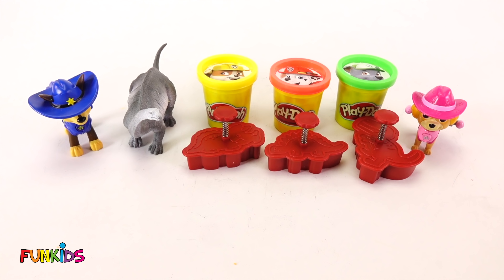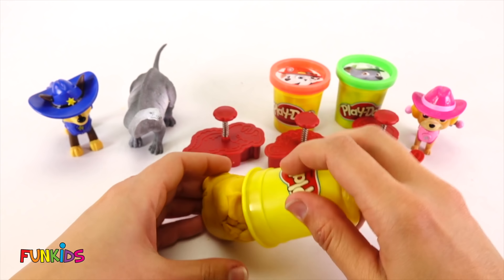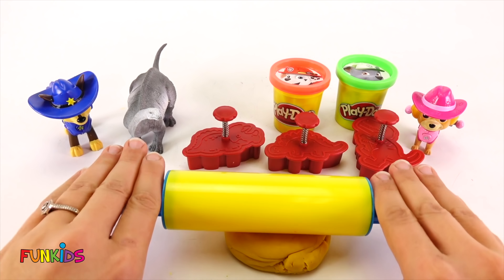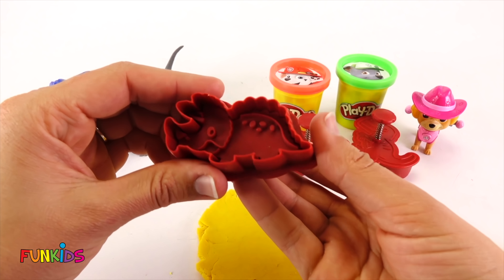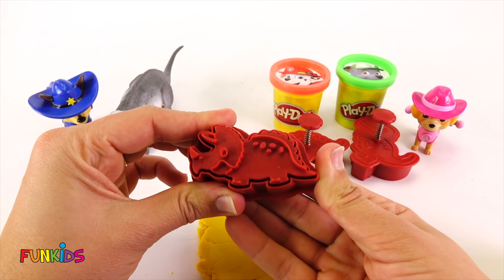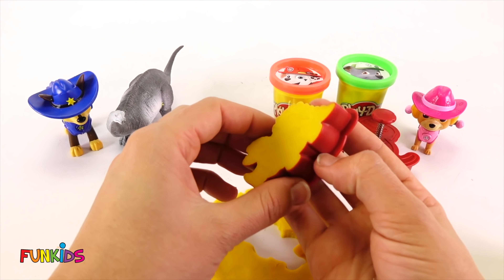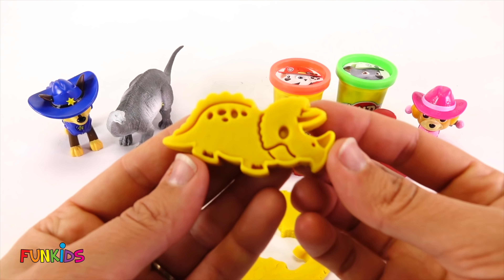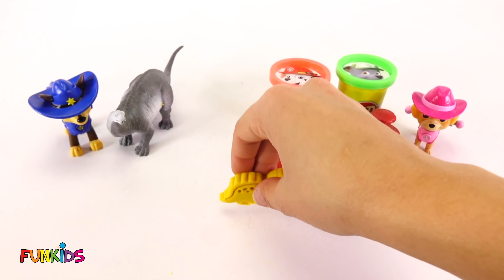Okay, let's make another dinosaur. Let's make him with Rubble. Rubble has yellow Play-Doh. So let's roll out Rubble's yellow Play-Doh. And look, this one's a triceratops - he's a three horn. Let's pop him out of there. Look how good it looks. It's a cute little yellow triceratops. Let's set him right there.